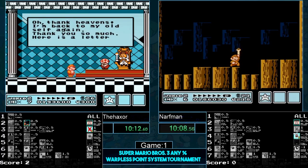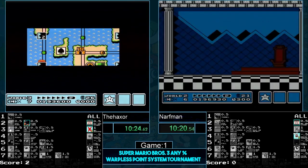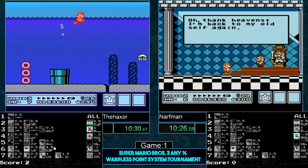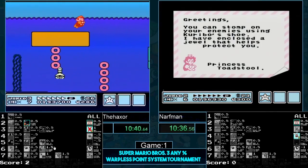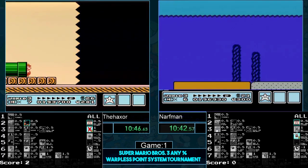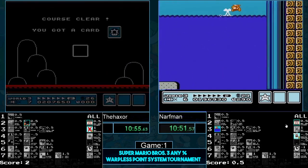That would have cleared his name — that would have been 1.5 points! Off-screen wand grab — there it is! He got the clip, all he had to do was jump on the wall. Haxer going for the first-frame jump — three, one — does not get it. They all try for it. Narfman now really needs to start cleaning up these points, and he gets the first-frame jump — he is listening! He knows he needs to clean up these points. No more messing around.